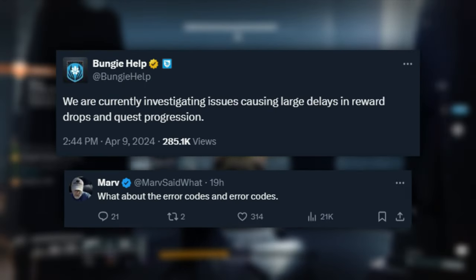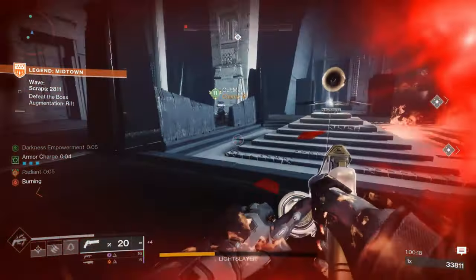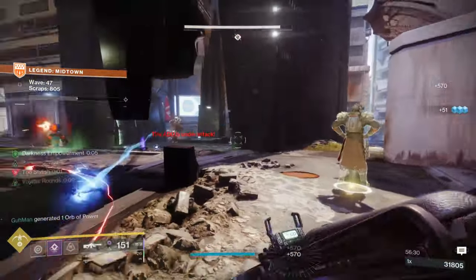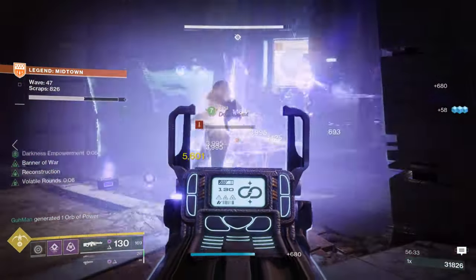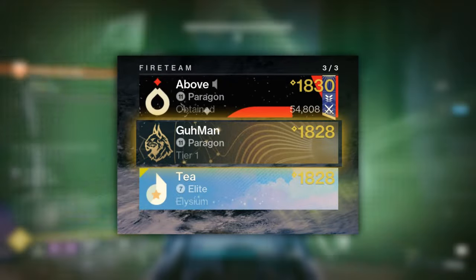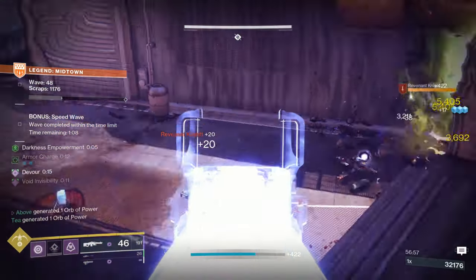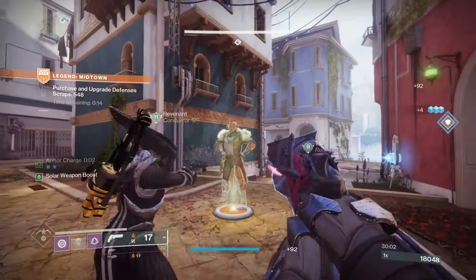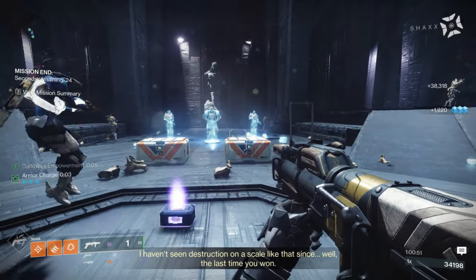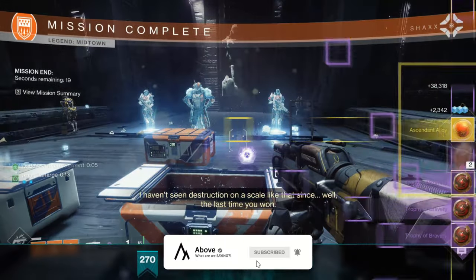Though Destiny had a tough day with error codes, the player base was also caught off guard by just how difficult the Legend version of Onslaught actually is. It's going to take a coordinated team and some decent strategy to get to level 50, allowing you to capitalize on double loot drops and guarantee yourself an exclusive emblem. Today I'll be covering 7 tips and tricks that will help you clear level 50 of Legend Onslaught, including the best scrap upgrades, damage strategies, and so much more.